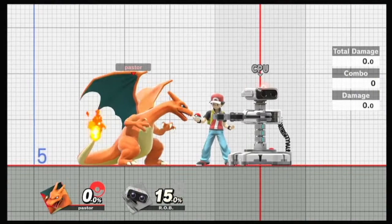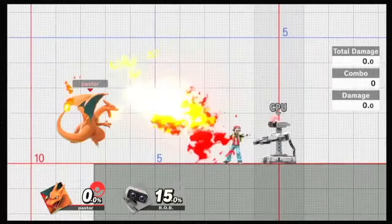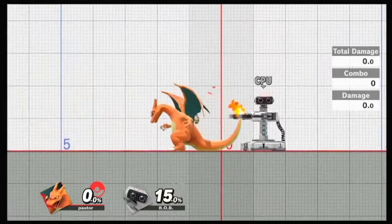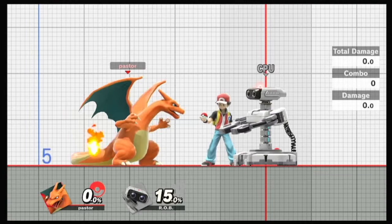Charizard is statistically, as far as mobility and whatnot, the best character. And one of the best things you can do is retreating fire - or a B-reverse fire. Running back and forth in neutral, you can even jump backwards and then B-reverse it. And you can actually create a lot of space between you and your opponent. So he has some really good stuff to win neutral.